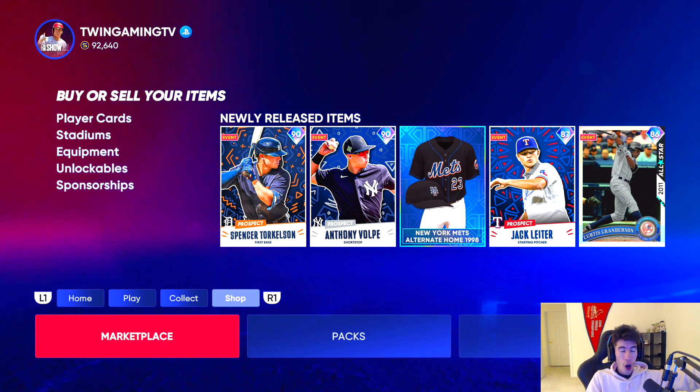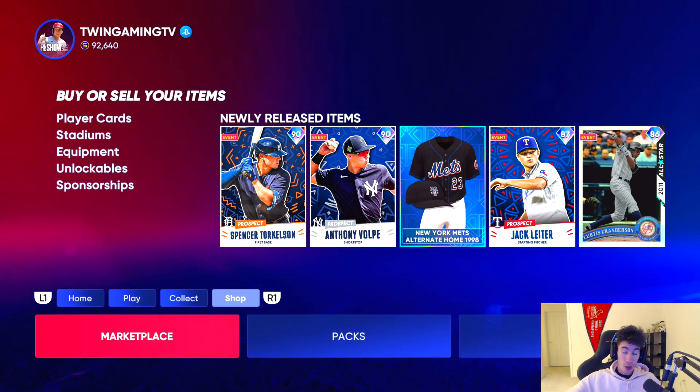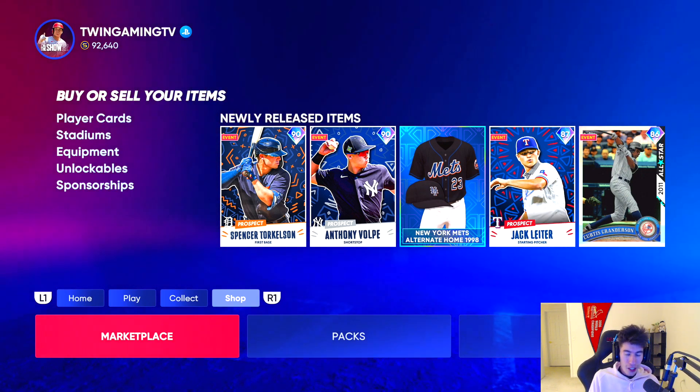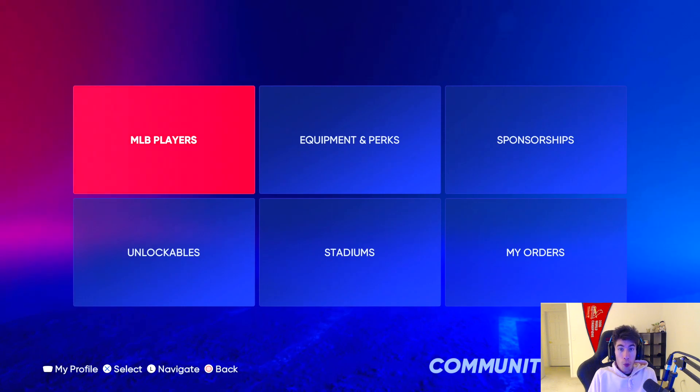I'm going to have something at the end of the video that I think will help you a ton, so stay tuned for that when it comes to flipping cards and making stubs. But let's go ahead and get into: what is working the market? What is flipping cards? How do you do it?